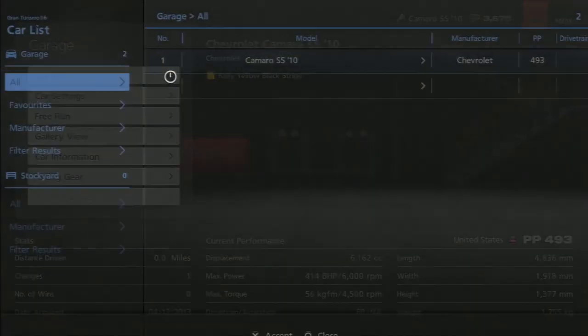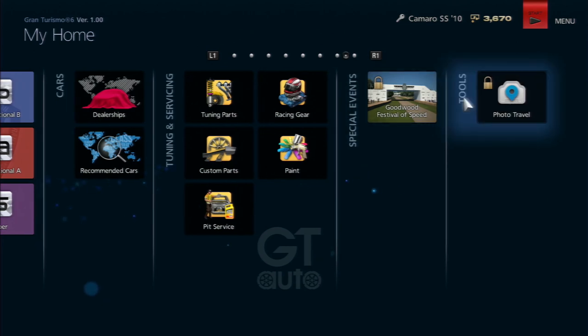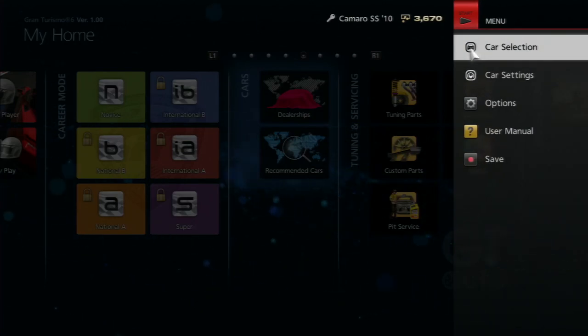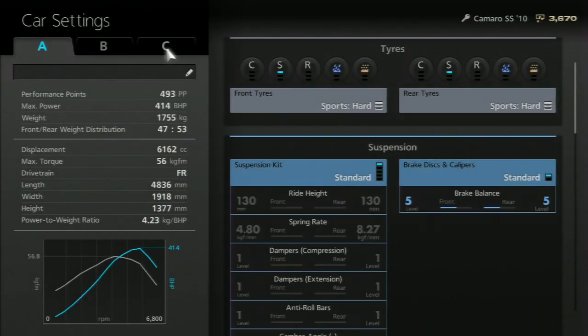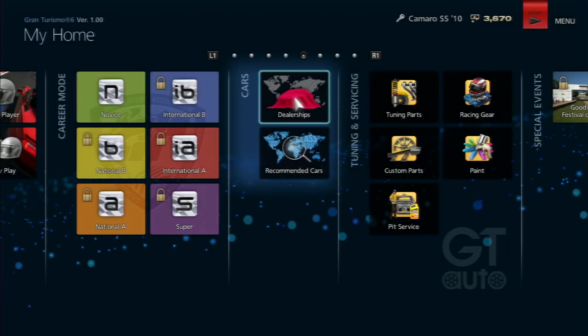The car list now shows two cars — my Chevrolet is highlighted as new. Back in the main menu, you can see your credits in the top right corner, and pressing Start gives you quick access to key options: save, user manual, controls, sound, display, opening movie settings, and car selection — all reachable in just a couple of button presses.